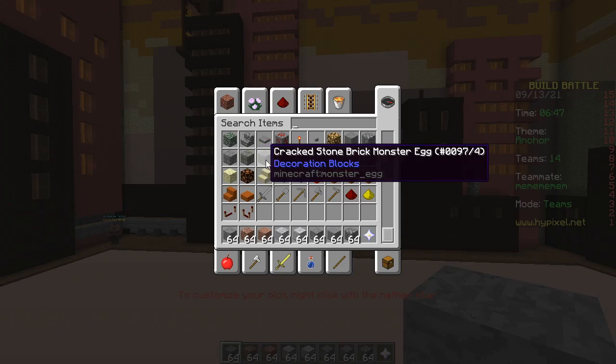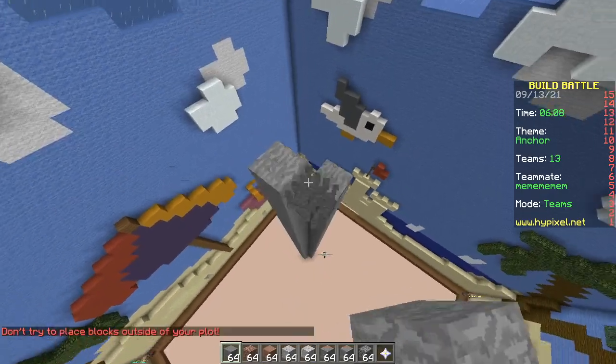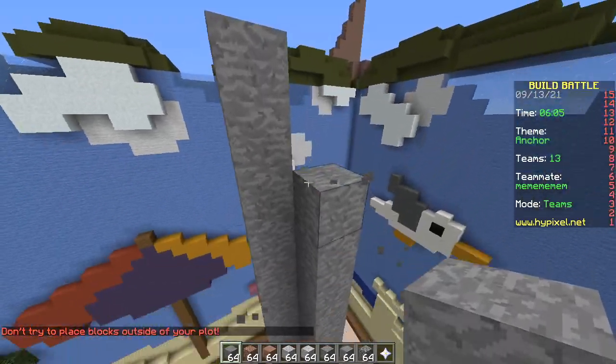Don't forget, just pick one. Out of all the stones, he chooses to use smooth stone — one of the lamest ones. Lame.